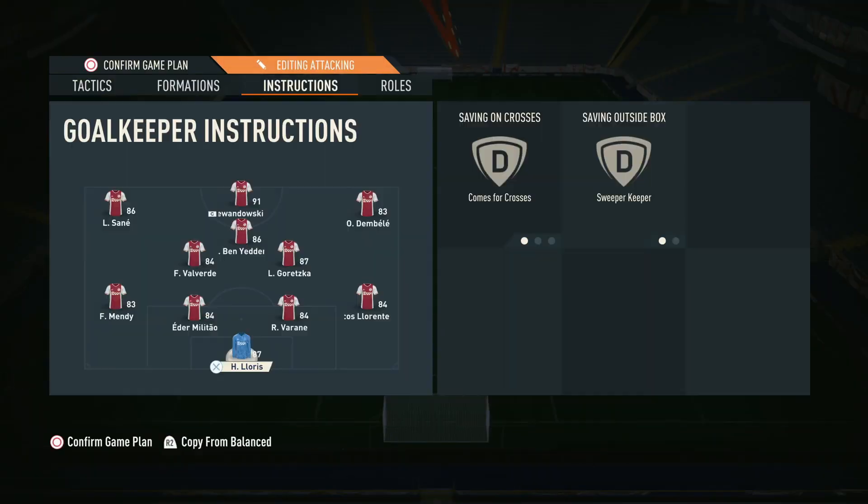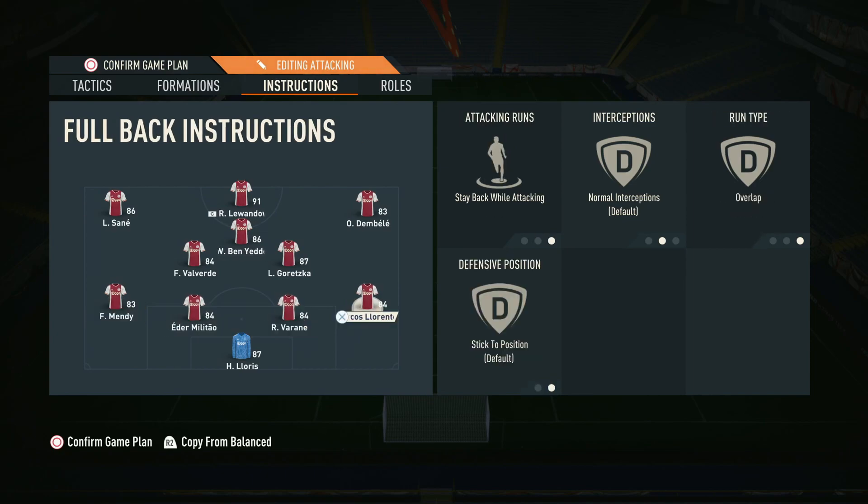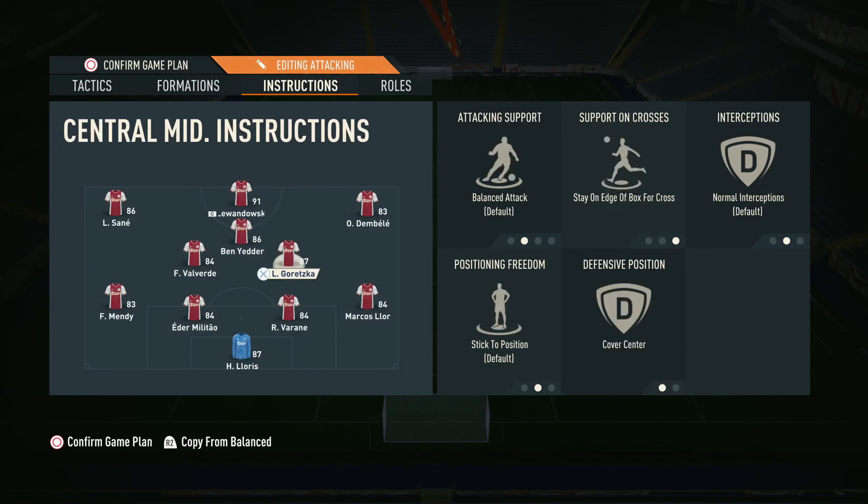The keeper is on sweeper keeper as always, and both center backs are on stay back while attacking, as are the fullbacks. That front six is going forward and doing most of the attacking, so it's non-negotiable that the whole back four stays back. You don't want fullbacks getting out of position, and you really need to track back with your midfielders — that is so important. Don't touch your defenders and don't drag them out of position, otherwise you'll start conceding goals like crazy.